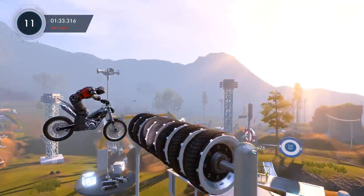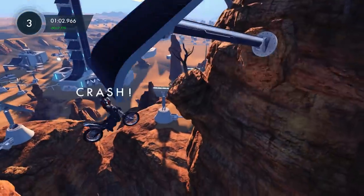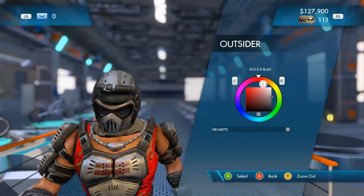Every time you do crash, your rider will fly off the vehicle in a very amusing way, largely thanks to the excellent ragdoll physics. You can even customise your rider and there are a good number of options available.